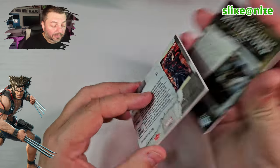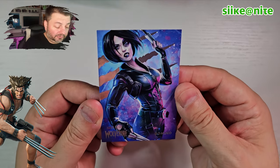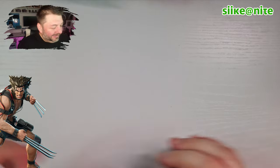And who do we have at the end here? Oh, Domino! Dude, that's a great shot of her. She looks fantastic — she looks wicked in the Midnight Suns series. She's got like a joker face and stuff. She looks awesome.